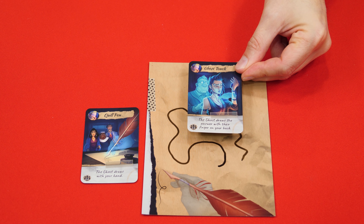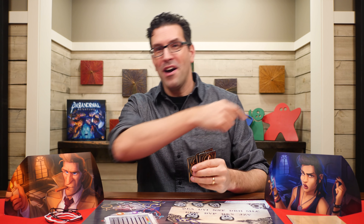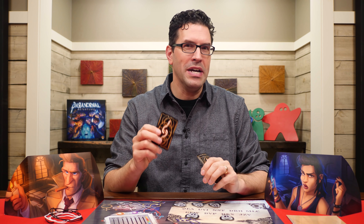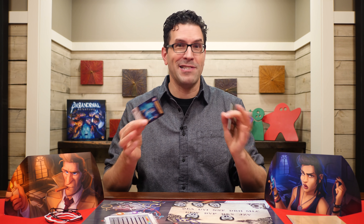With the ghost touch, the ghost will draw the answer with their finger on the detective's back, and once again they can draw anything but words, letters, and numbers. And this is the one clue that is only given to the detective who used the card — no one else gets to see it.